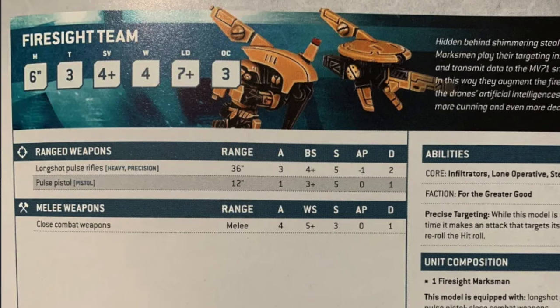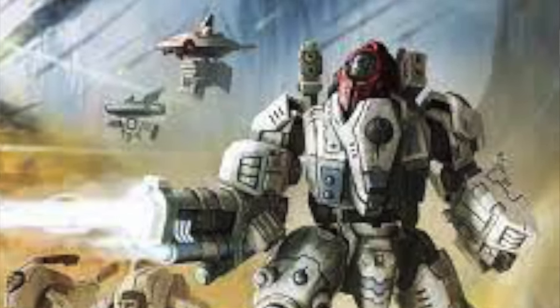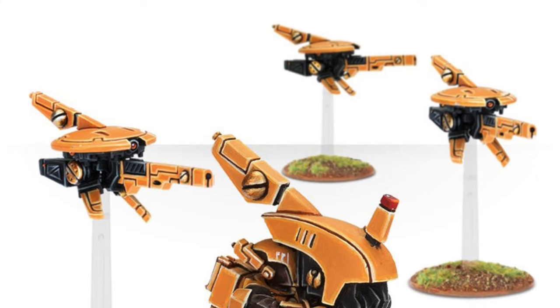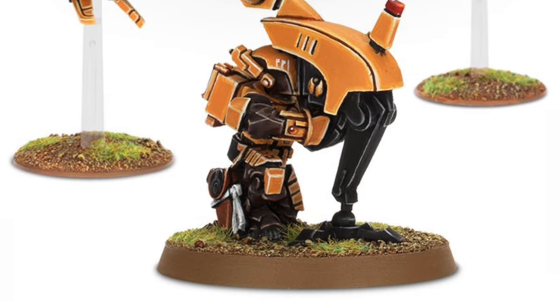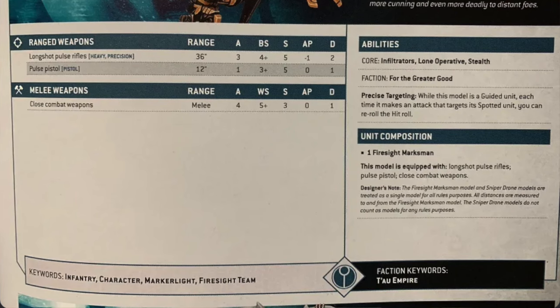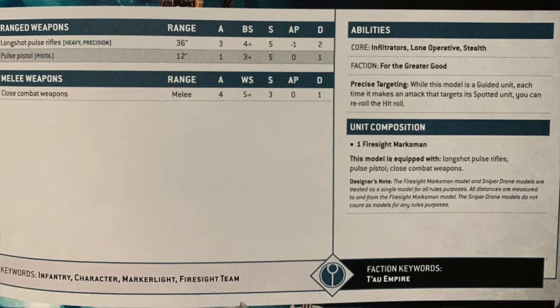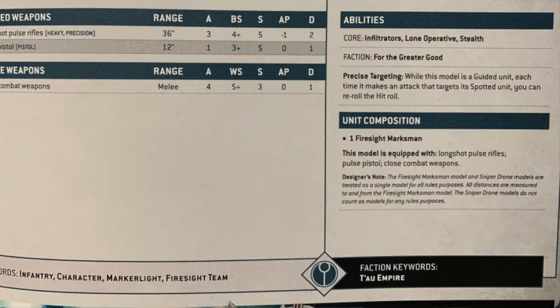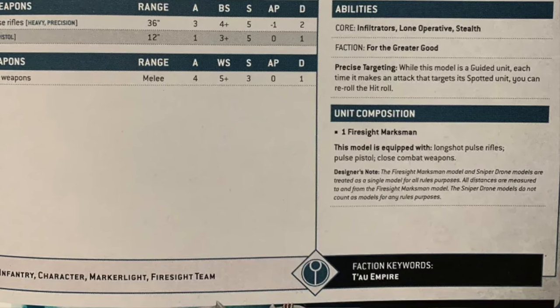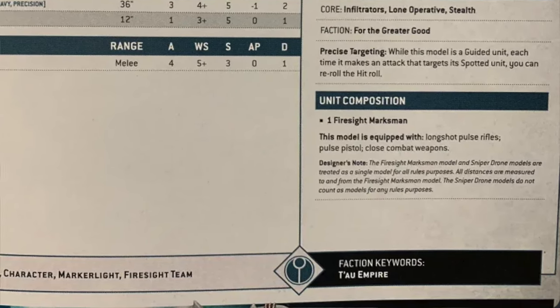Typically speaking, he is known as the poor man's Ghost Keel. If you can't afford a Ghost Keel — either in points or in money — then the Farsight Marksman is the model for you. It's so much like the Ghost Keel because it has Lone Operative and Stealth. But here's where it differs: it is not as tanky, and it has a little paradox in that it gets to re-roll attacks against targets it is guided into, which makes no sense since he has a Marker Light and seems more like a guy who'd be guiding other people.